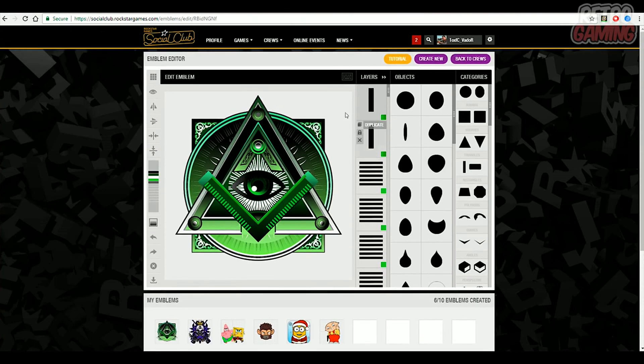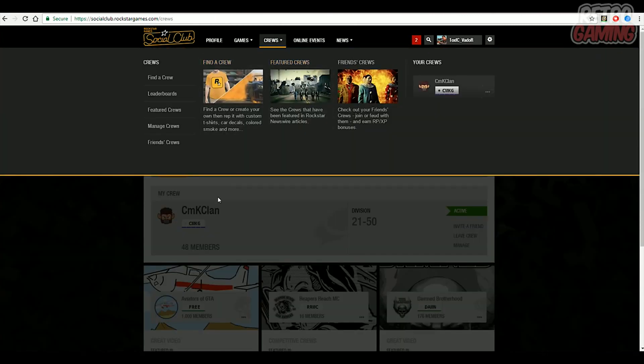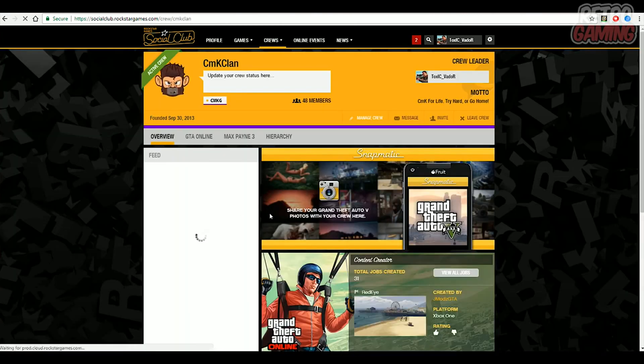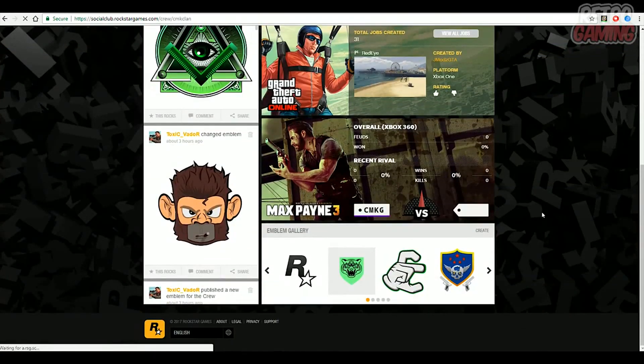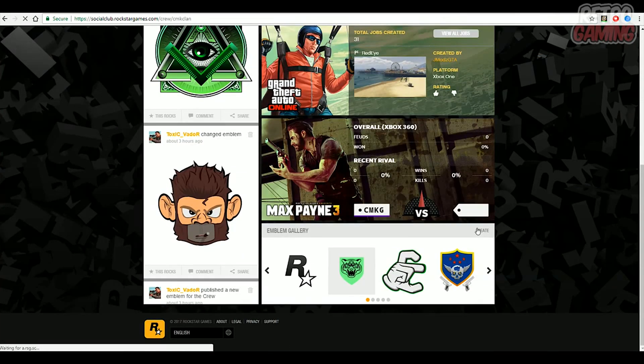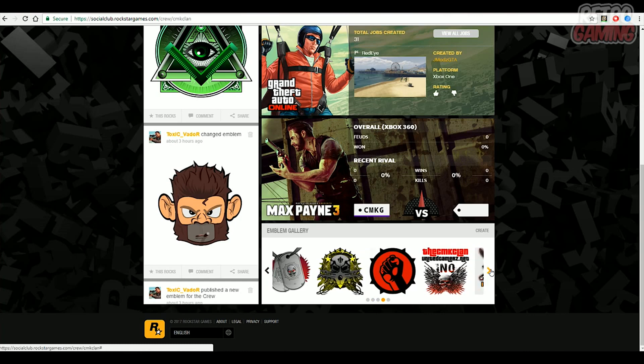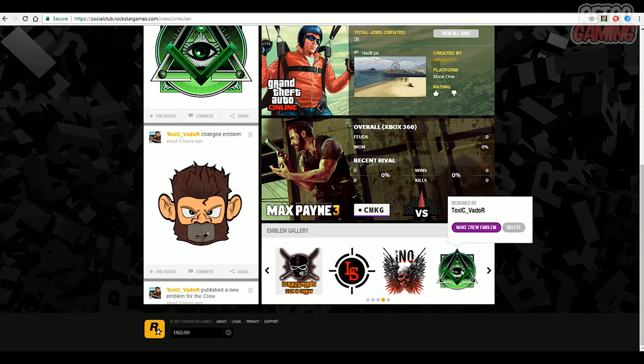Now it is not set as your crew emblem yet so I'm going to show you guys how to do that. Now go over to crews, then you guys want to select on your crew name. Scroll down a bit, and as you guys can see right here it will show your crew emblem that you just published. So scroll down a little bit more and you guys will find this emblem gallery. Go ahead and scroll through here until you find your emblem that you just published, which is right here. Now hover over that emblem and then click on make crew emblem.